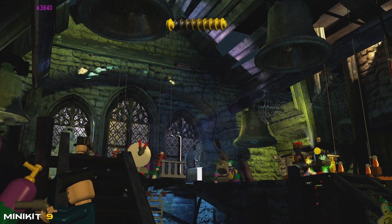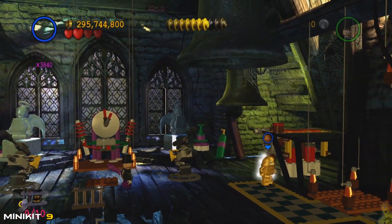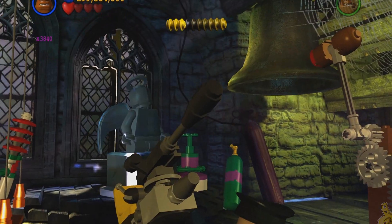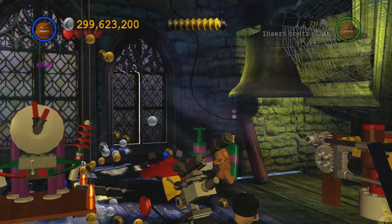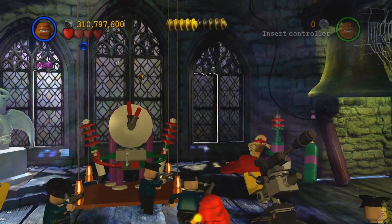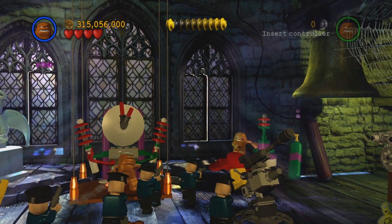Mini kit! There are also some baddies trying to stop us down below — we'll deal with those. We're going to double jump up onto the high right side, skipping most of the story-based bits of having to build and fly and push things. What we need to do is build up both power sensors to complete the level — we'll build up the right one but not the left one yet.